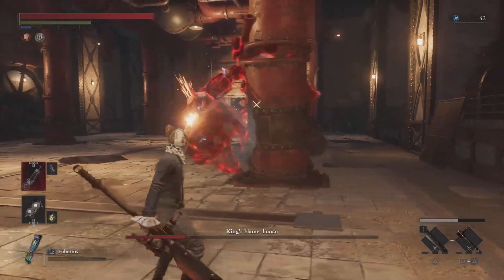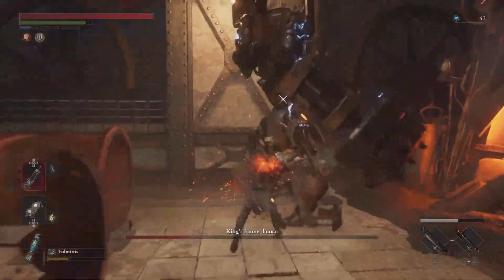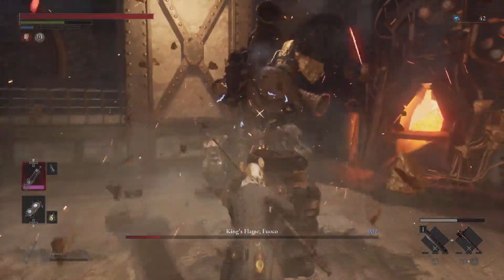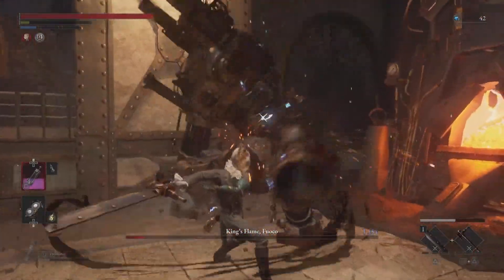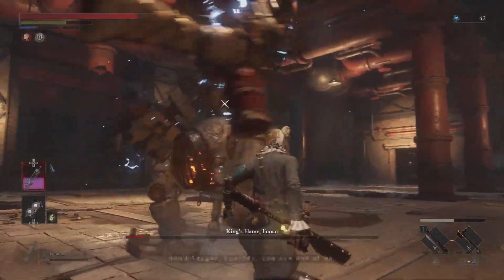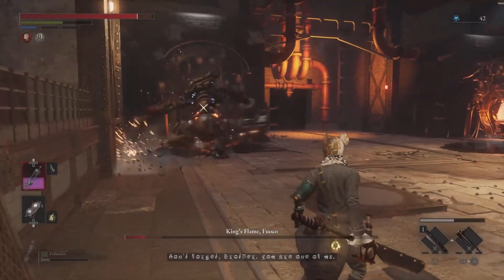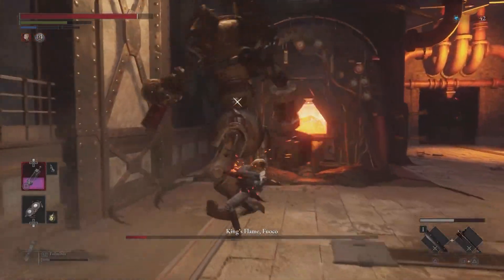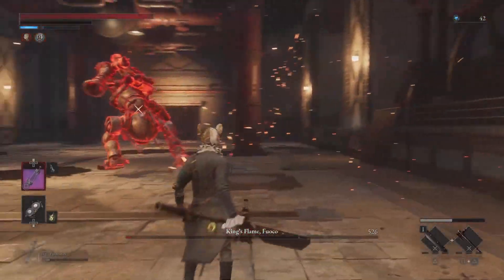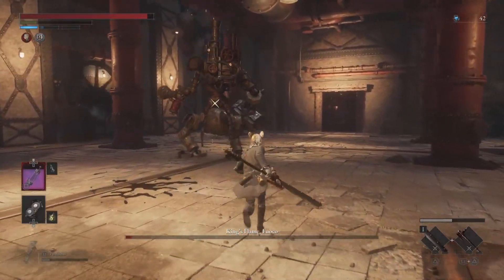Charging Attacks: Fuku has two charging attacks. In the first, he raises his fist and starts to spin it, then charges towards you. This is by far the easiest attack to avoid — just run a bit to the right and the boss will miss you. If you immediately run behind him, you'll be able to easily land a few attacks.